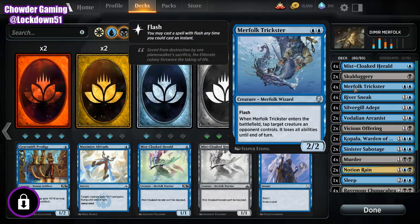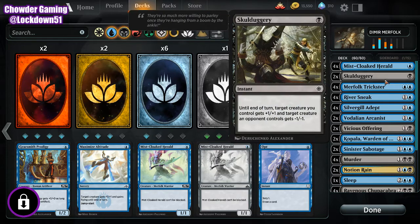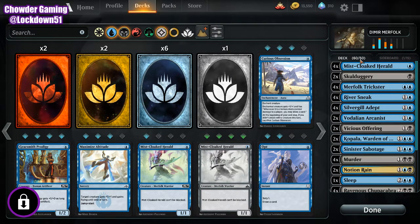So, this is my setup right now. It's in the works for some Black-Blue Merfolk in Arena, and I'm still working through the deck, but this is what I got set up so far. So let's go over it really quick.